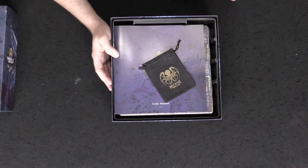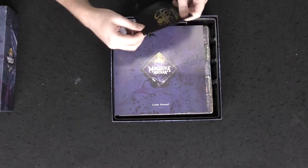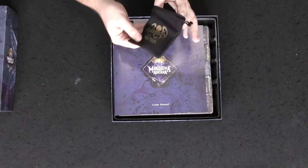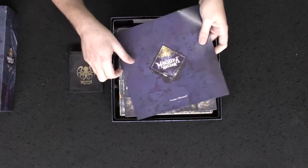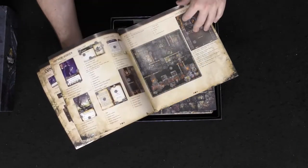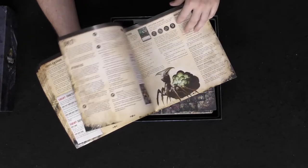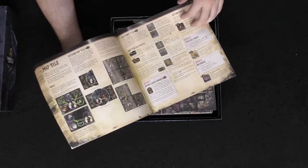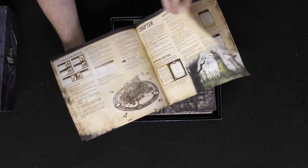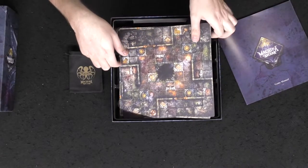We have a Machina Arcana baggie here — really nice, high-quality baggie, one of the nicest you could probably get for a game. The rulebook is really nice as well, full color, full detail with all the pictures illustrating how to do the setups and the different phases of the game. The rulebook was very nice to go through in the prototype and it's just put together very, very nicely in this finished version too.